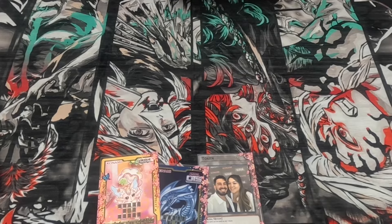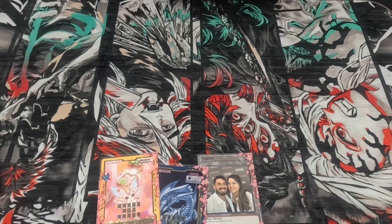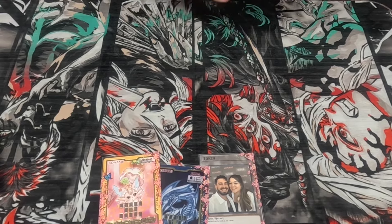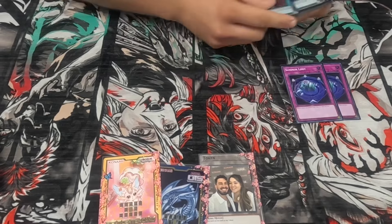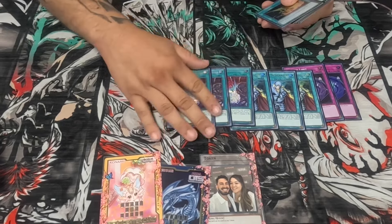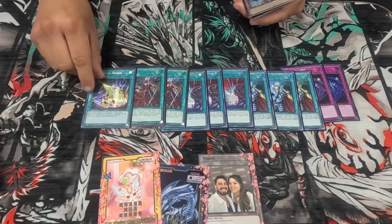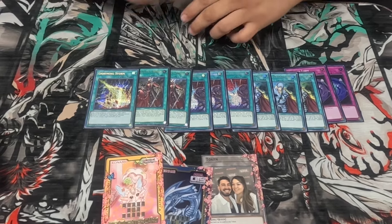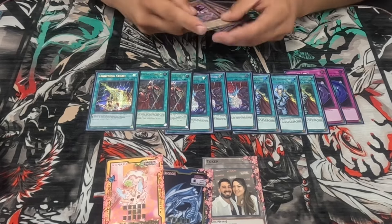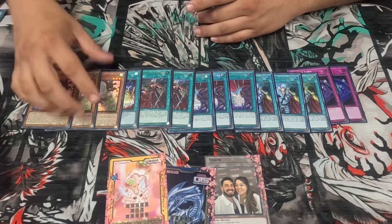For the side deck, I run two D-Barriers, three Cosmics, three Dark Rulers to break boards. I also run Featherstorm — I had a loaner so I don't have it with me, I had to give it back, so the fifth slot would have been Featherstorm — and then I'm also running three Dogwood.